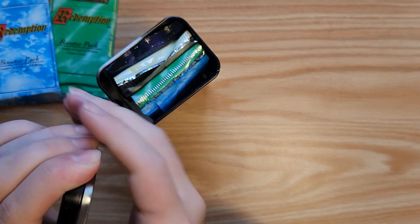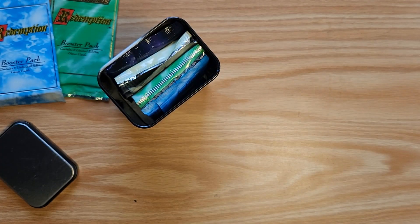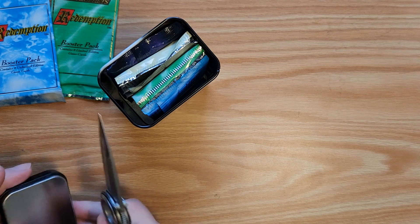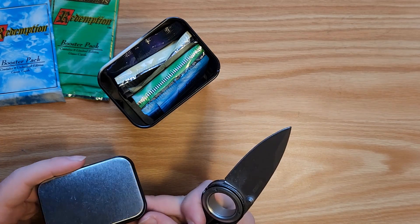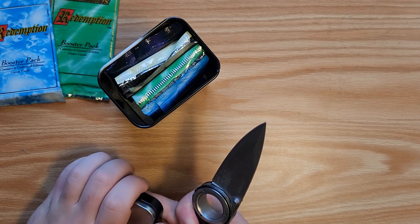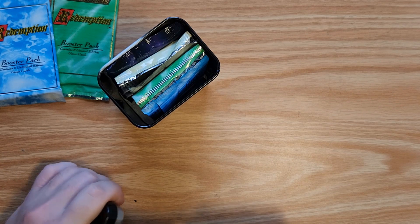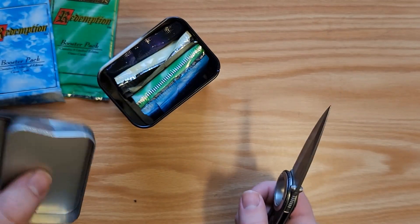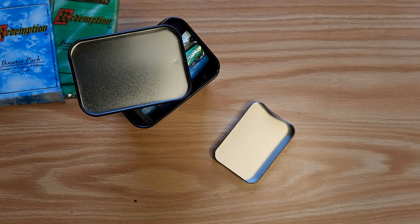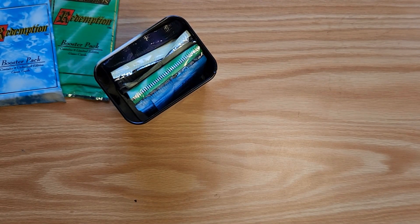It feels like it moves — let's see if I can get it open. Okay, it was nothing. There was nothing there — I just thought there would be a secret compartment. But I suppose it wouldn't make a lot of sense to have a secret compartment on the packaging and not tell someone, because then they wouldn't be able to get it open or wouldn't even know it's there.